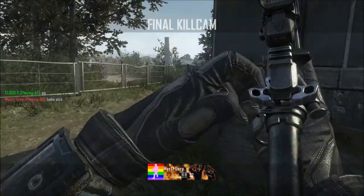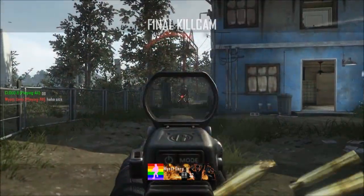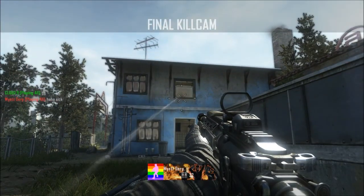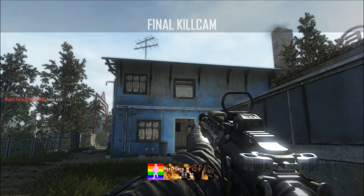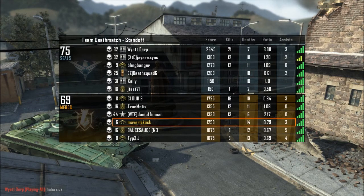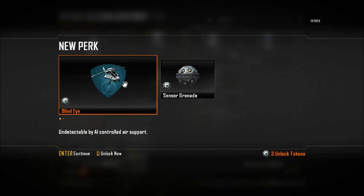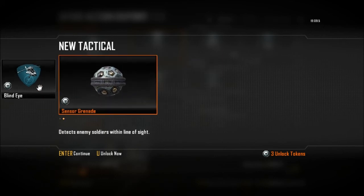Let's see how this guy did. I think that was me that just got shot there, and he killed somebody else — there's a sniper back there. Whoa, did he just get a triple? Wow, that was a nice triple — it was me, then somebody else, and the sniper dude. Two tokens and level six. All right, I'll do one more match.